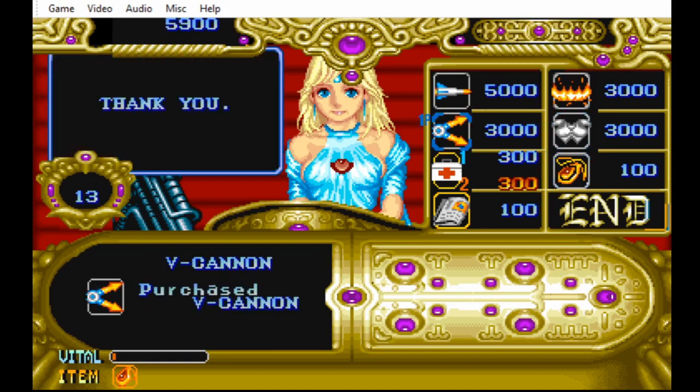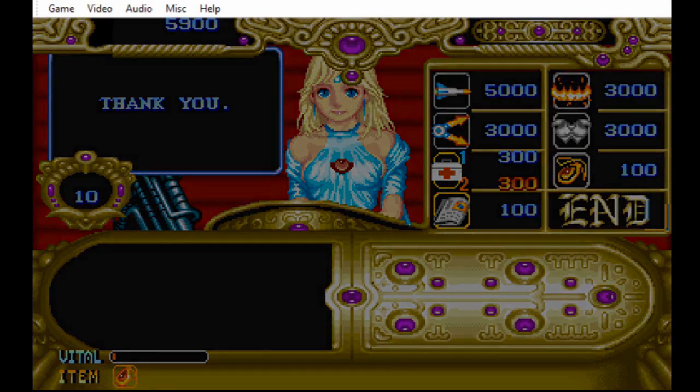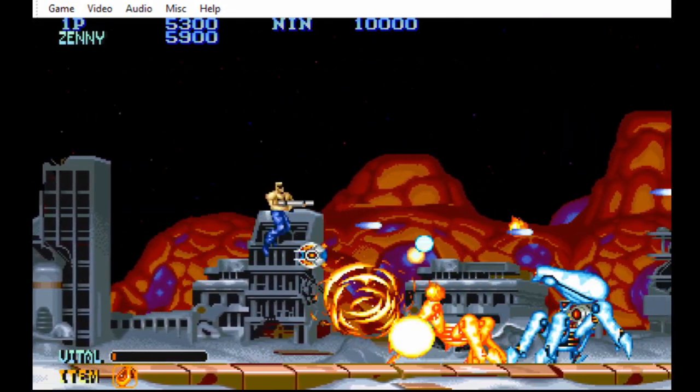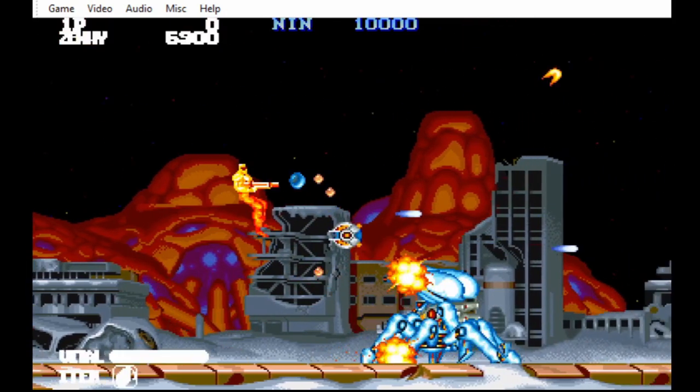In this case I'll buy the ultra high speed, and I'll also buy the V-canon — you can only buy one of these at a time. Now as you may see, I'm a lot faster, as I die, because I had like no hit points left.